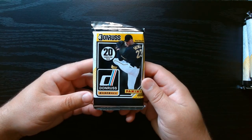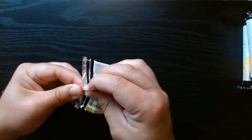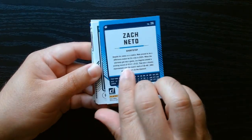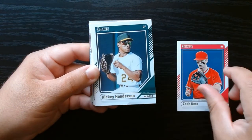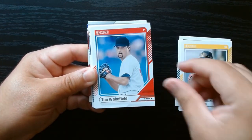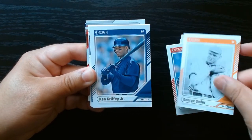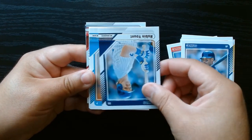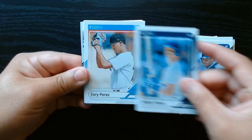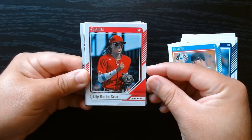Here we go, first pack. Here is the classic Donruss design. I'm going to go through these, at least the base, not too slowly here. Nick Gonzalez. Unless I see something that calls our attention — there's Griffey. Robin Yount. So here, as you can see, you got a good combination. Hey, we got Ellie De La Cruz.